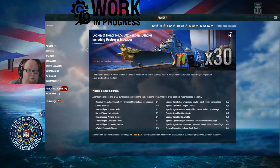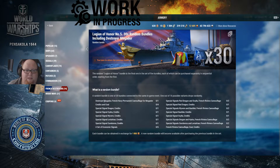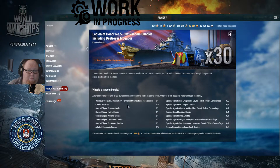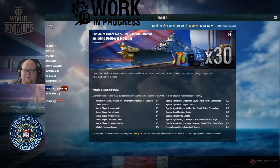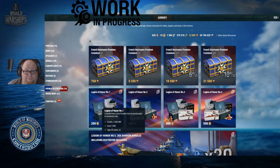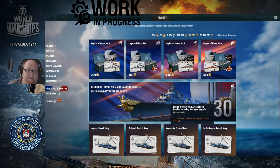The final one requires opening everything else first. The random Legion of Honor bundle is the last in a set of five bundles purchasable separately in sequential order. A random bundle is one of 30 bundles connected to the same in-game event, with one of 16 possible variants dropping randomly. Each bundle costs 1,000 doubloons and you could get the Mogador, credits, and coal. So basically you earn 500, 900, 1,200, 1,400 republic tokens in total, which unlocks this — 1,000 doubloons a pop — but you might get the tier 9 Mogador out of it.